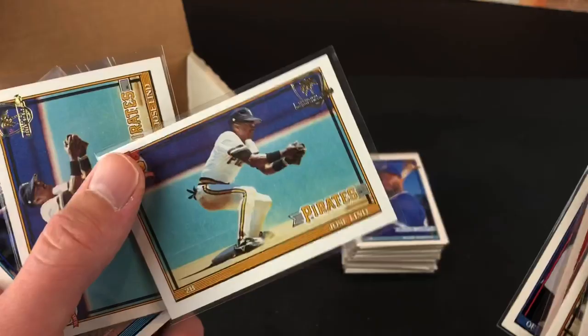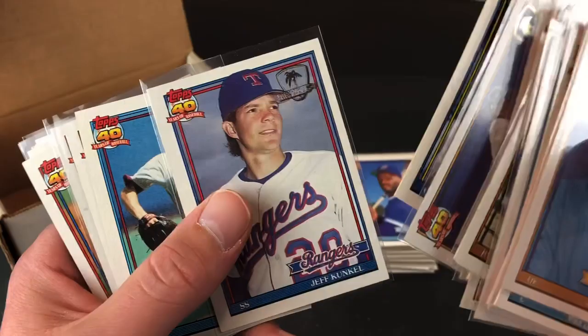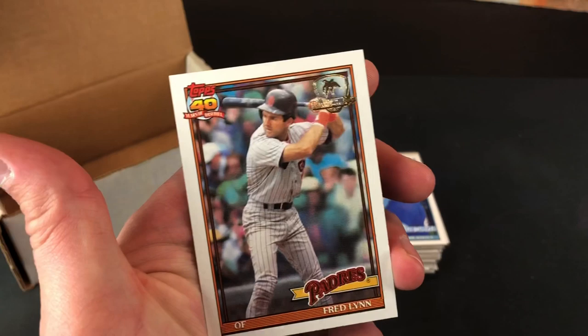A couple of Jose Leones — I would have loved that card as a kid, my personal favorite there for a couple of years. Eric Davis. Tim McIntosh rookie card. Pat Combs. That is Dave Stewart. Louis Quinonez, a couple of his cards. Kevin Brown. And cool Fred Lynn there — most of these are centered up pretty good and the corners are sharp on a lot of them.